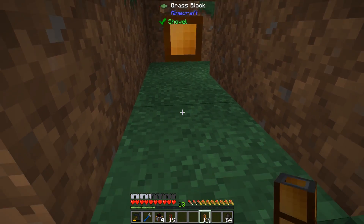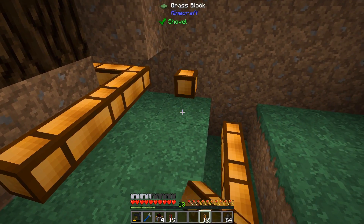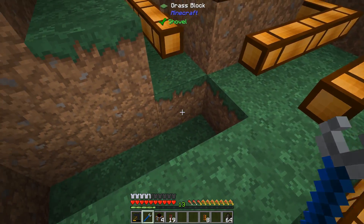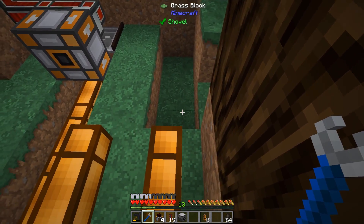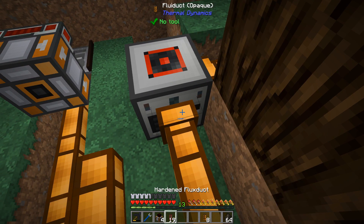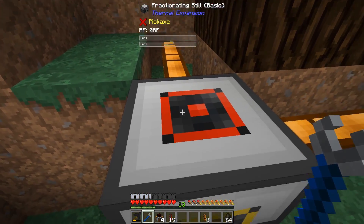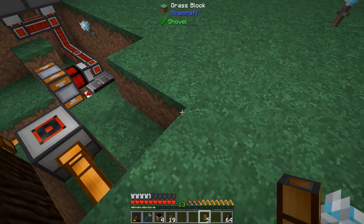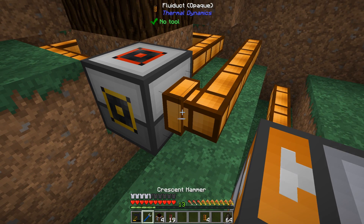We're going to put down some fluid ducts here — just the regular ones. Before any fluid goes in anything, I want to get these done so that they don't join up. I'm going to put in my fractionating still and place it this way. Even though it looks like it's connecting there, it can't connect there — I want it to just have one route to take. Let's put in the backside here — it should be going all the way around.